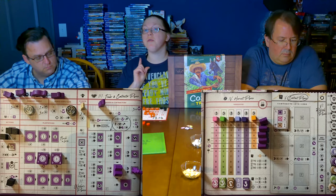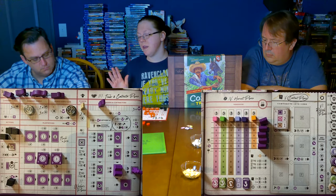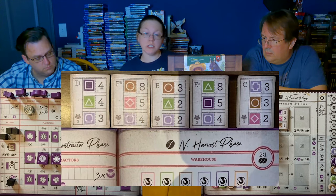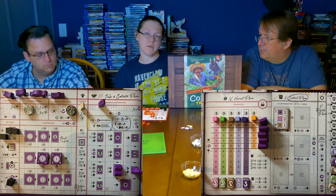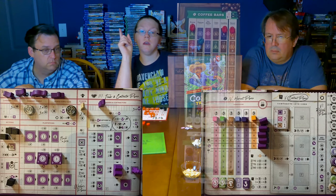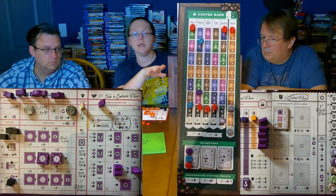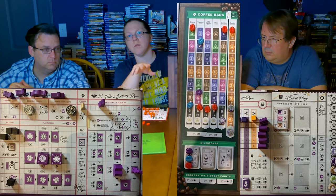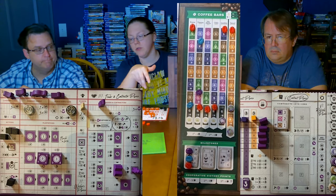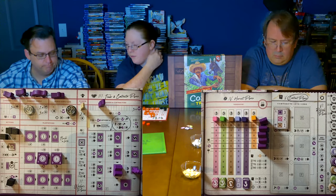Then you have the harvest phase — you calculate based on how many plantations there are in a particular area, and those coffee beans get divvied up between the trade houses and the traders in those locations. Then the contractor phase, done in reverse turn order, where you fill one contract at a time and spend as many resources as you can. You have six contracts throughout the game that you're trying to fulfill — and you do not replenish them.